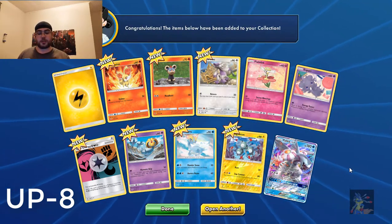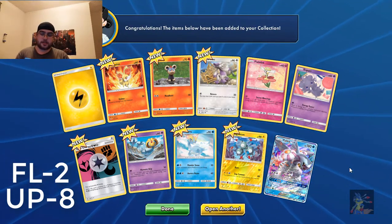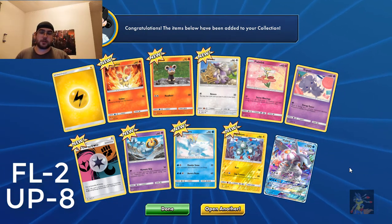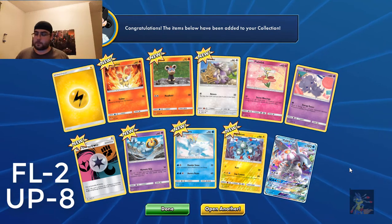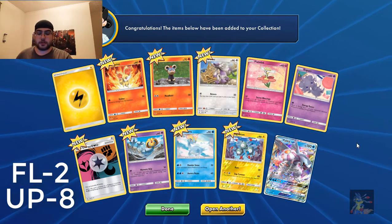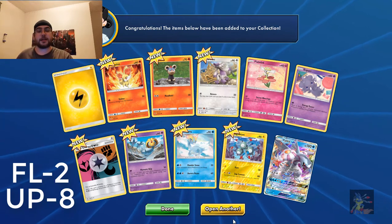We start off with a Palkia GX, which, if you remember, is two points. So, Ultra Prism — seven — so far out of one pack. Forbidden Light — two.